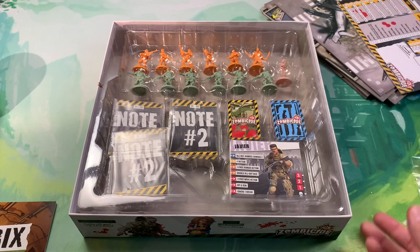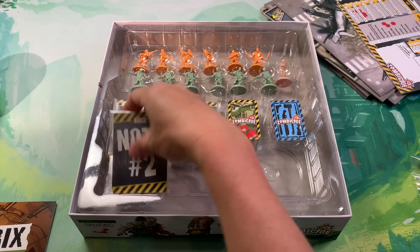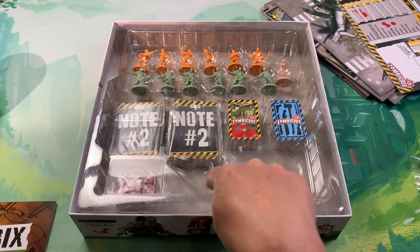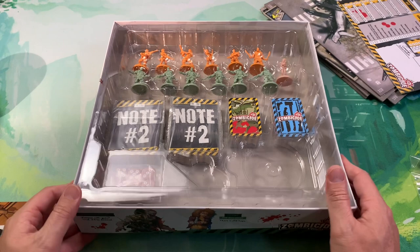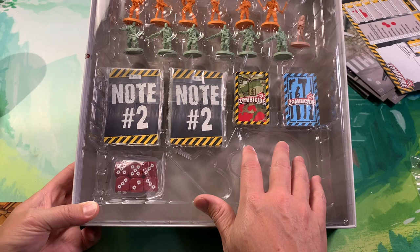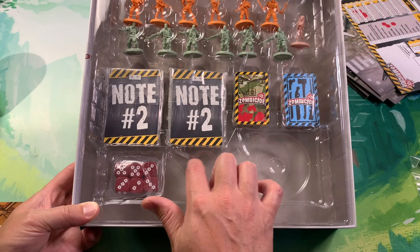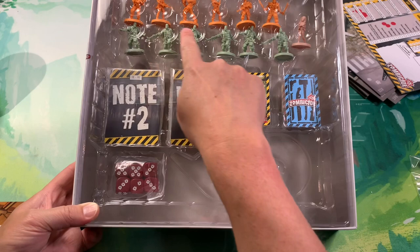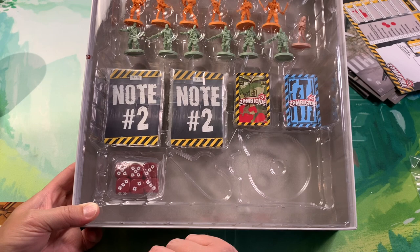We already know what those campaign sheets do. We have our character cards which we'll take a look at in a second, and the same dice as before trapped inside. It's interesting that they flip-flopped these two openings from the previous box. At first I thought there would be room for me to put the light tokens and day and night tracker below, but that's not the case - they have cut-outs in both the bottom portion of the tray and the lid so the light tokens have to fit on top. Everything actually sits on top except for the dice.